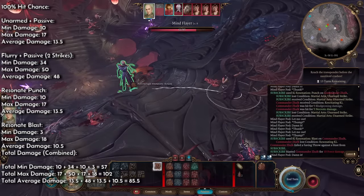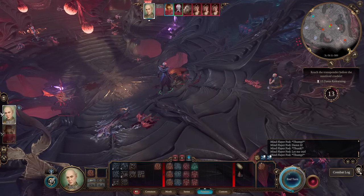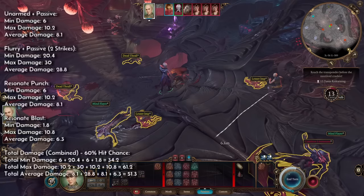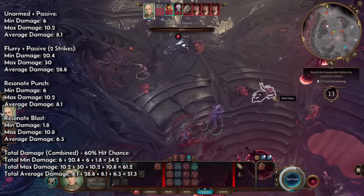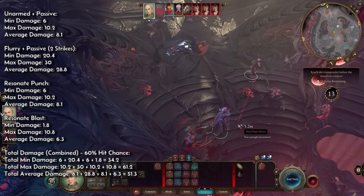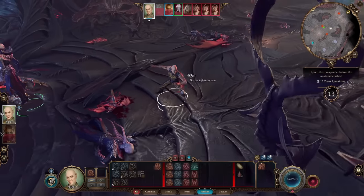But that's considering 100% hit chance. When we're fighting an 18 AC enemy — which is pretty nice to consider, not too high, not too low — we're making around 51 average damage. And that requires you to play smartly: move around, engage, disengage. That's actually how I like to play my monk.